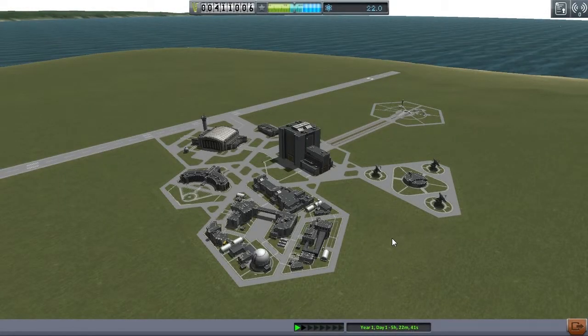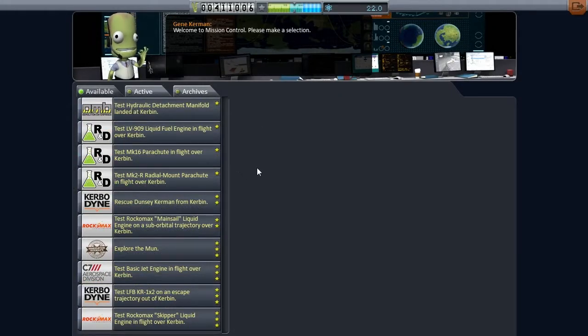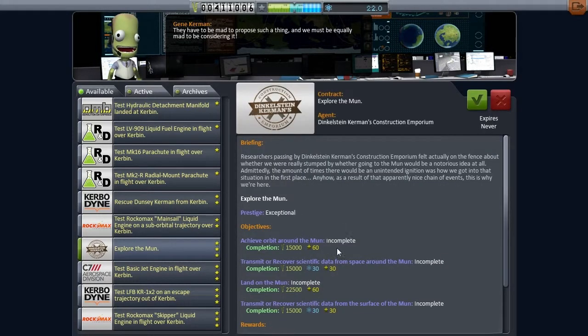Hello and welcome to episode 4 of How to Contract in Kerbal Space Program version 0.24. My name is Jim and today we are going to start thinking about going to the moon. We need science and this is the best way to get the next big batch of science — going to the moon.